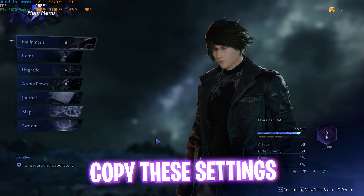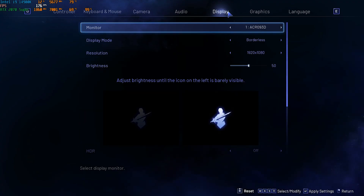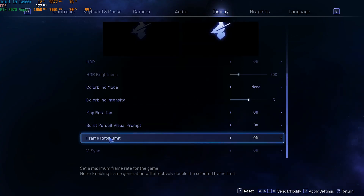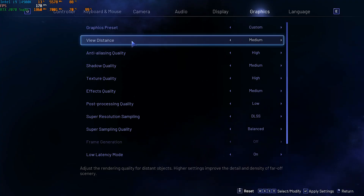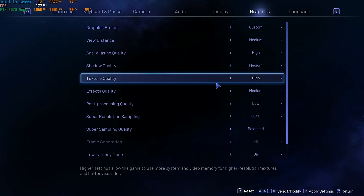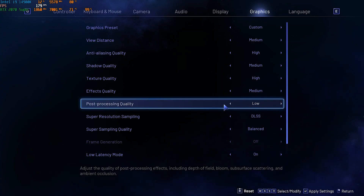Now drop into the game for the best in-game settings. Press Escape, head to System > Options > Display Settings. Make sure your monitor is set as the native monitor on Borderless mode. Keep resolution at your monitor's native resolution. Turn off Frame Rate Limit and turn off VSync, as it may be limiting your FPS. Under Graphics Settings: View Distance — Medium; Anti-Aliasing Quality — High; Shadow Quality — Medium or Low; Texture Quality — High; Effects Quality — Medium; Post Processing Quality — always set to Low.